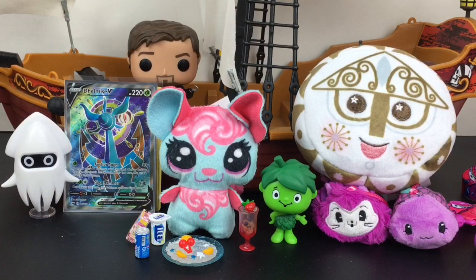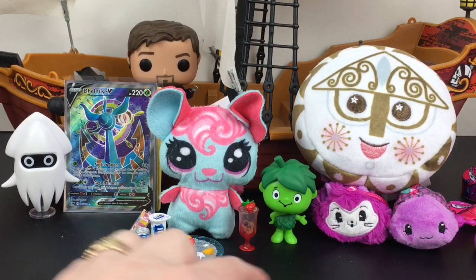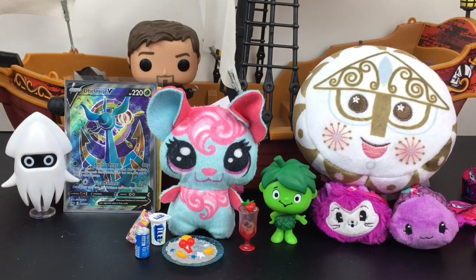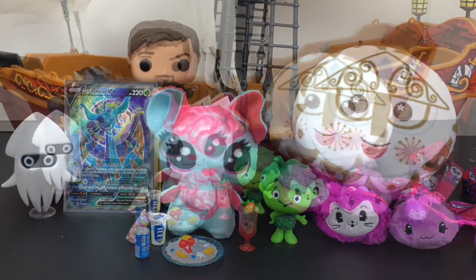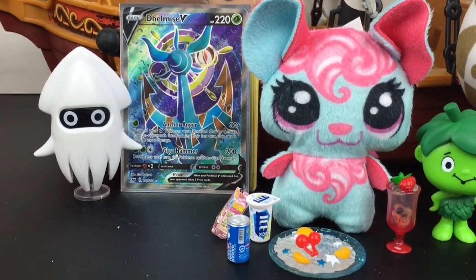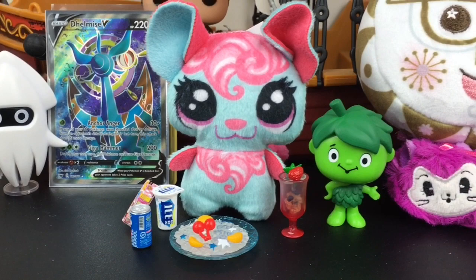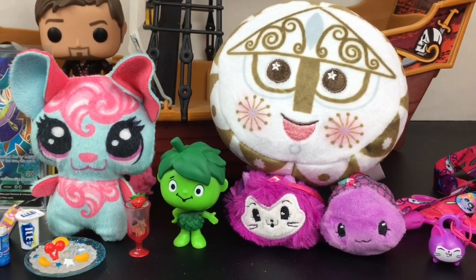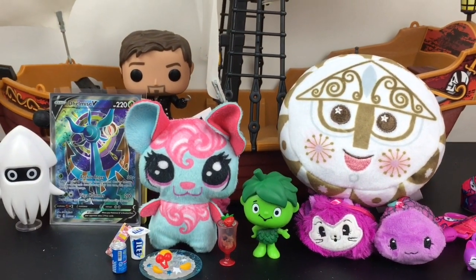Here's another look at all our fun surprises we opened today. We were super lucky with that really rare Ad Icons figure, the ultra rare full art Delmise card, and the Small World clock. So cute! If I could only choose one, I'm going with the Small World clock — it's super adorable and very nostalgic, and I do love It's a Small World. That'll do it for this video. If you liked it please give it a thumbs up, if you're new welcome and feel free to subscribe. You can also check out my blind bag ship playlist for more videos like this one. Thanks so much for watching — I really appreciate it and I hope to see you next time!